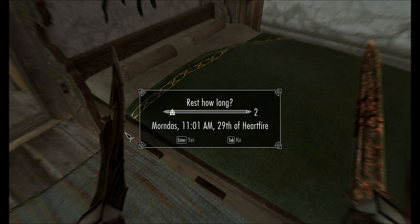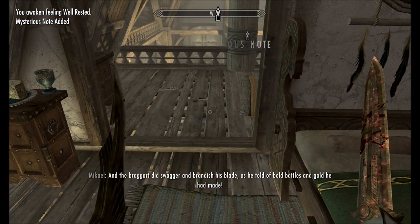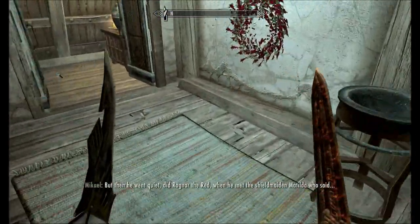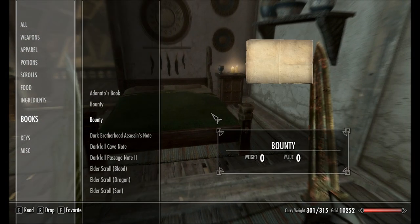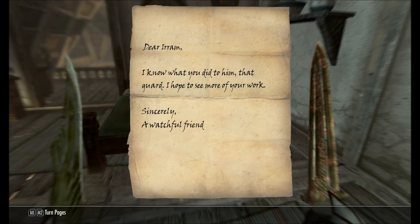Go to sleep. OnSleepStart fires off, then OnSleepStop. Notice it says 'started mysterious note' — there's our objective being displayed: 'Read the Mysterious Note'. And in the top left it said the mysterious note was added to our pocket. Go into inventory, down to books, and open the mysterious note. It says: 'Dear Irim' — remember we used the alias player name tag, and Irim is my player's name. 'I know what you did to him, that guard.' Since the guard was male the pronoun object tag resolved to 'him'. If it had been a female guard it would say 'her'. So that's basically everything.